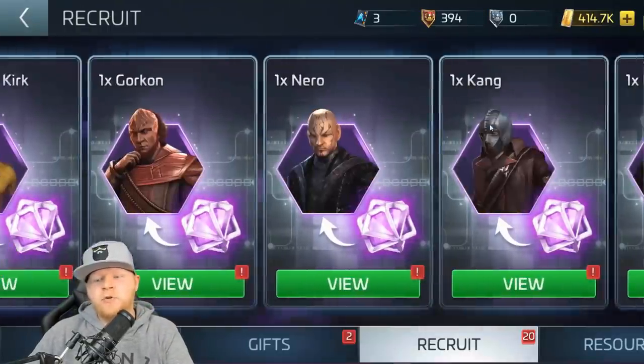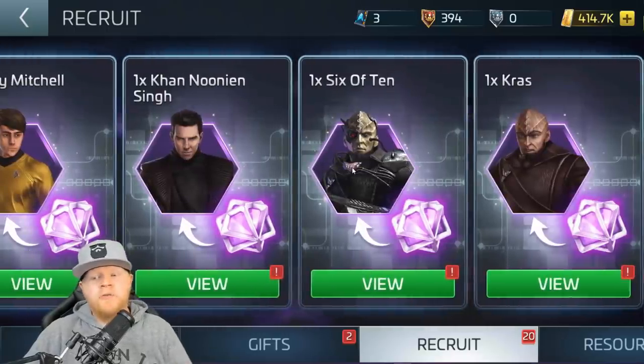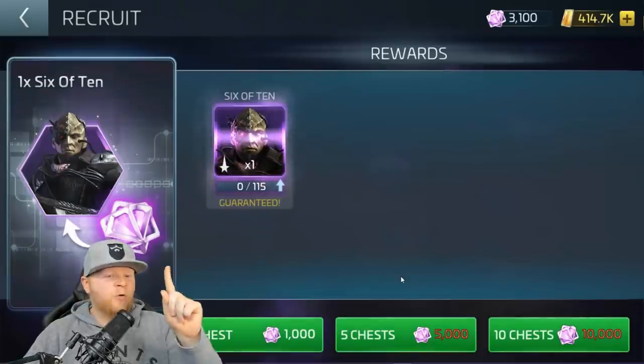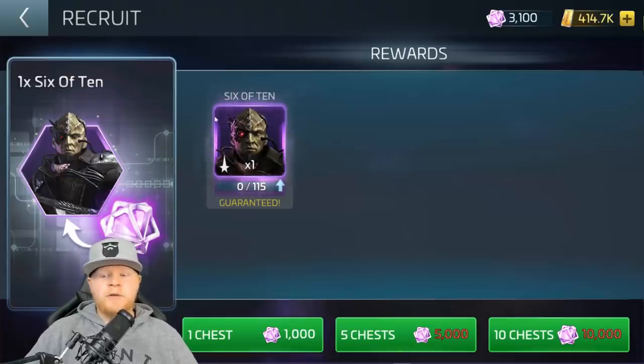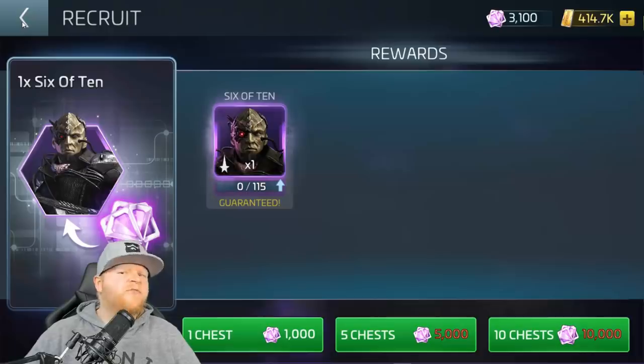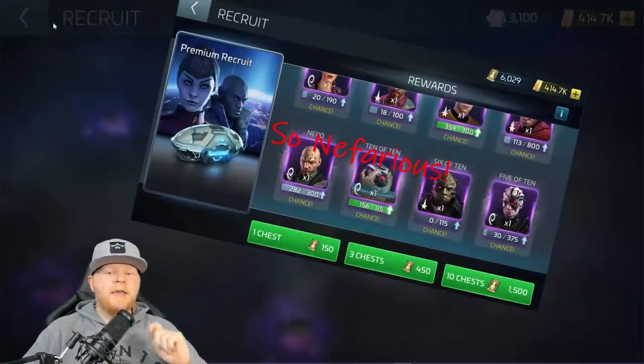You can locate 6 of 10 in your transporter pattern store. If you don't have him already, you can grind for him. I have a tier 1 one. Obviously I recommend getting higher than that, but the more transporter patterns you get, the easier it is to go after him. You can also work on getting him in other more nefarious ways. But let's talk about how he works and why he is the best.